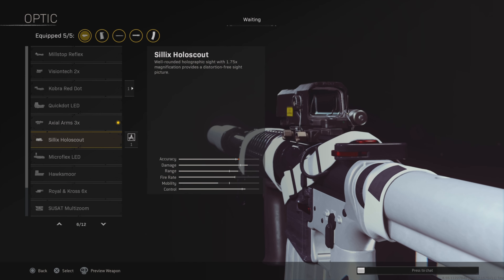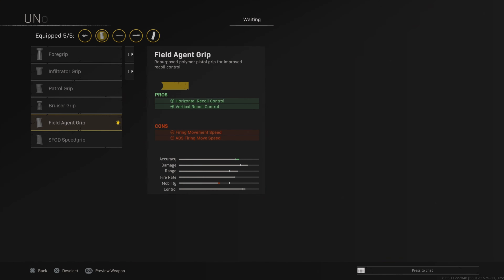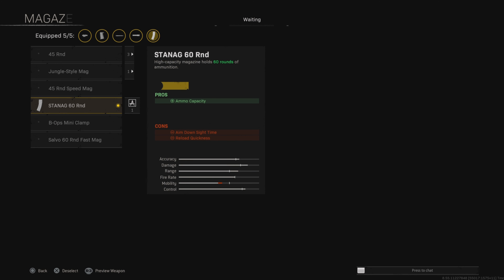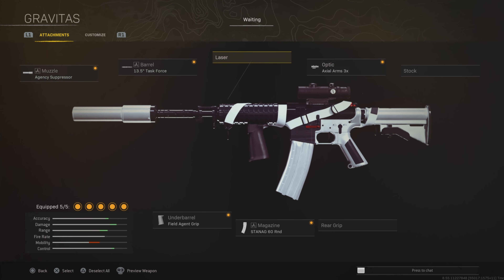Without further ado, let's get into the loadouts. Comment down below if I've missed any good weapons — maybe there's something you use that I didn't include that you think is pretty underrated. Let me know. The first weapon in the video is going to be the XM4. This is one of my favorite assault rifles in the game right now.